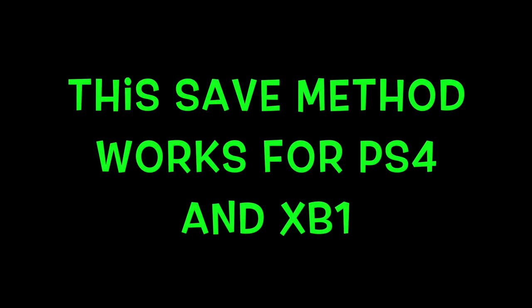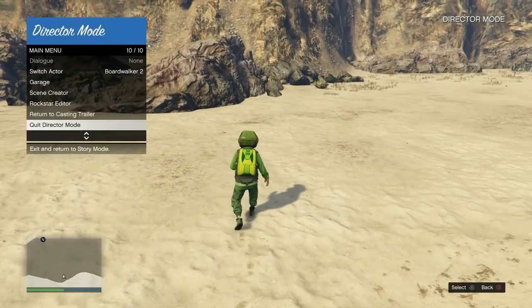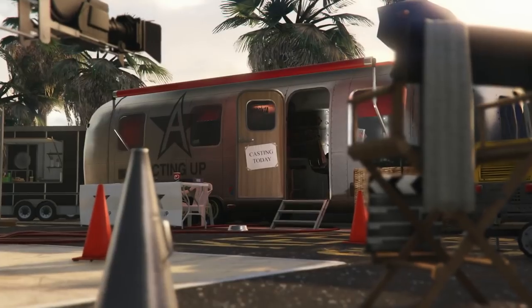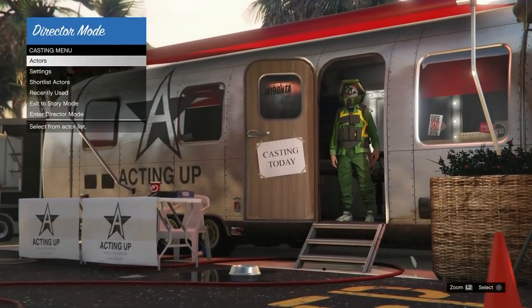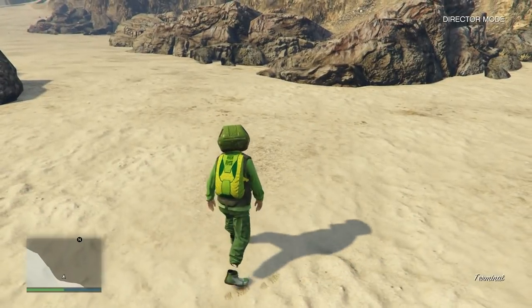At this point, we're going to be heading into director mode, and we want to head back into story mode. Open up the interaction menu, press up once, and quit director mode. You should actually spawn into story mode with the outfit. If you've gotten this far, you're good. Open up the interaction menu, head back to director mode, and you want your friend to actually start up any Rockstar created parachute mission. Go back into DM — this is when your friend should start preparing. Have them be in a Rockstar created parachute mission — that's very important.